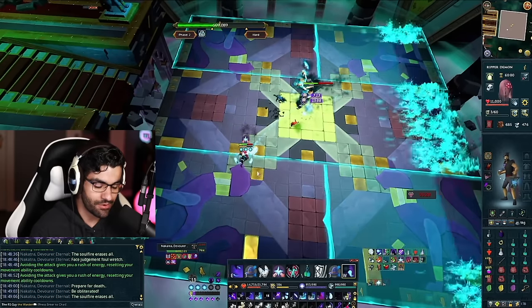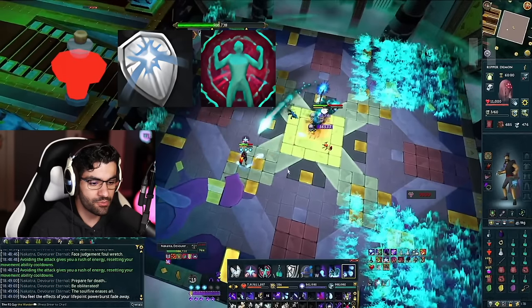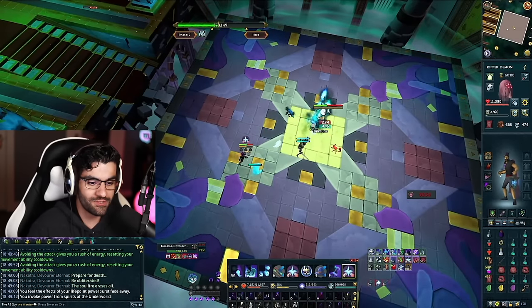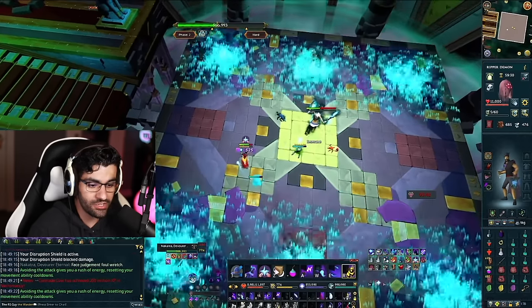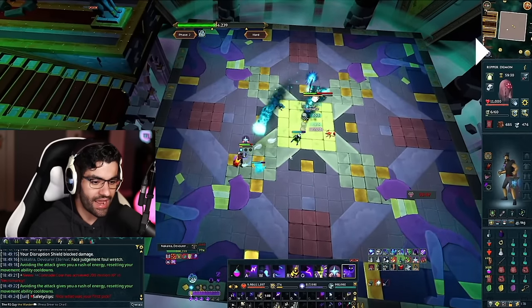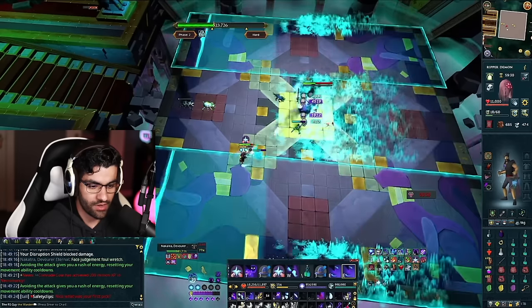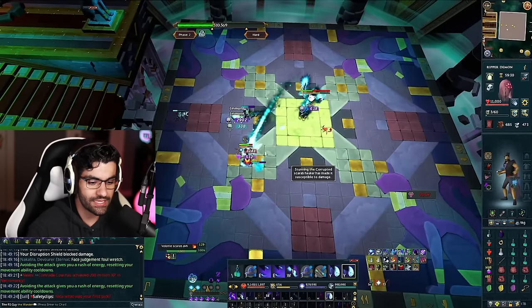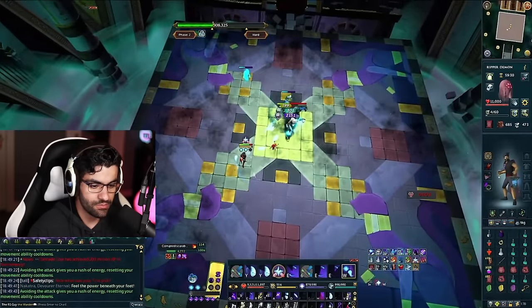Two minutes have passed so my power burst of vitality is available again. I do the same thing as the very first 'prepare for death' — vit pot, reflect, reprisal — and get even more damage out of it. Outside of that, the main focus needs to be the mechanics and dodging them as effectively as possible. Even though I'm doing almost no damage, I'm doing completely fine in this fight. Unlike a boss like Vorkath where you need a decent damage baseline, Nakatra is all mechanics — master them and you'll be clearing the boss in no time.